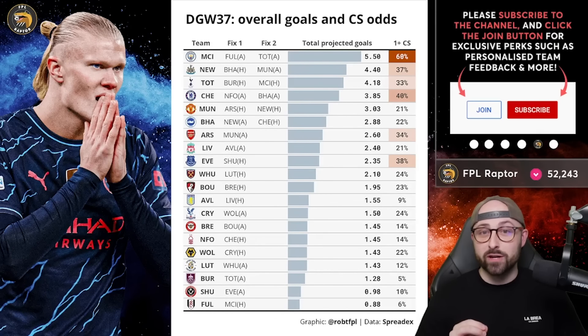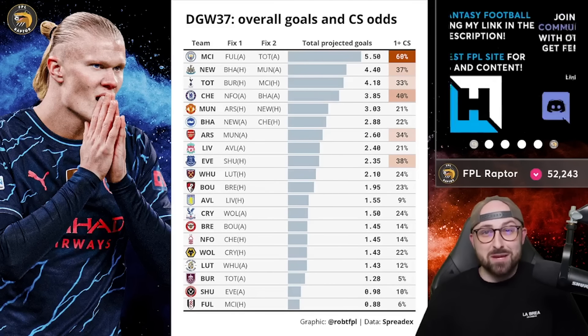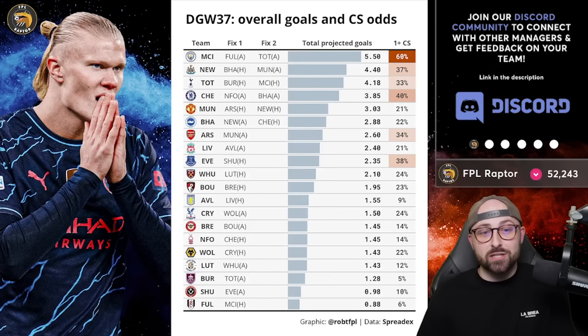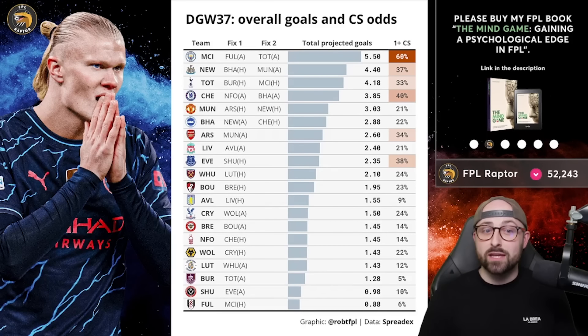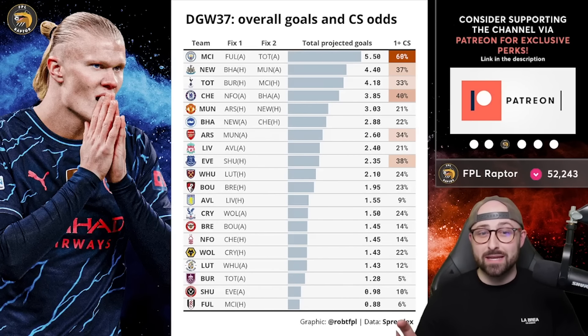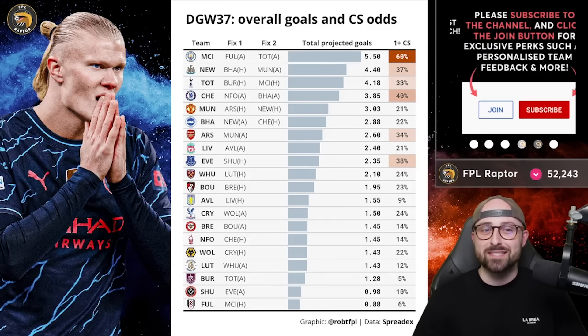However, and I don't think this happens very often, the clean sheet odds are actually higher for some teams that only have one fixture. Lots of the teams that double are poor defences and have pretty difficult fixtures as well. The standout team according to market odds for a clean sheet is Manchester City, with a 60% chance of at least one clean sheet. So if you don't yet have a Man City defender and you've got a spare slot, this looks like a very good chance — whether that's Gvardiol or Walker.